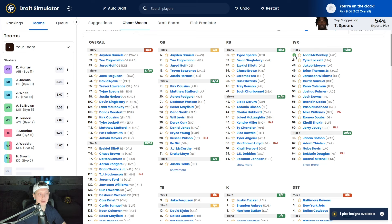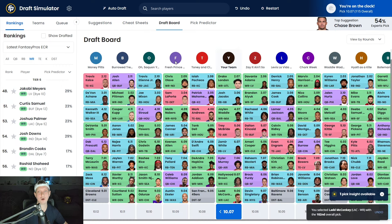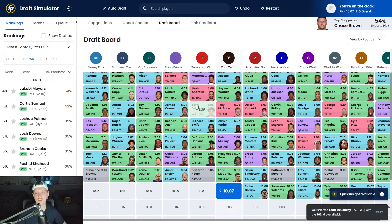Next up we're going with Ladd McConkey. We are looking for upside at wide receiver. Do I think Joshua Palmer will likely be the WR1? Yes. Do I understand the Chargers want to run the ball at a high clip? Yes. Do I understand McConkey isn't the biggest guy? Yes. But if he's in the correct position and gets a decent amount of targets every week, he could be a safe play with upside because Justin Herbert is a very talented quarterback. In the ninth round, I'm fine doing it.